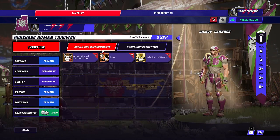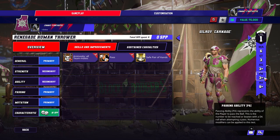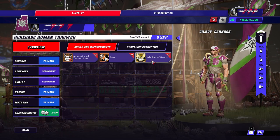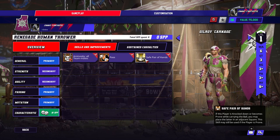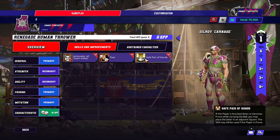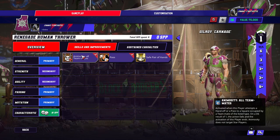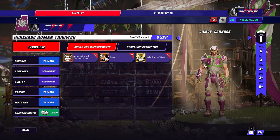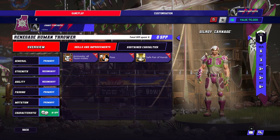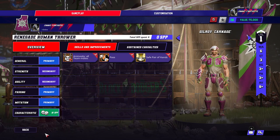One option I won't take is the Renegade Human Thrower at 75k. He's only got a passing of three plus, he's got safe pair of hands instead of sure hands — and safe pair of hands is a terrible skill I would never pick on purpose — and he's also got animosity to all teammates. He's just trash. Would never consider taking him. If you do, I guess you can give him Leader.